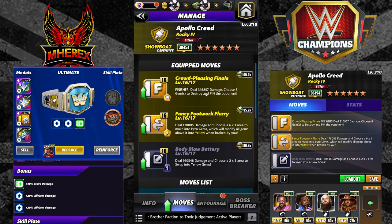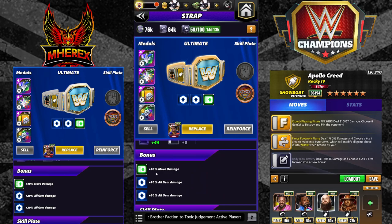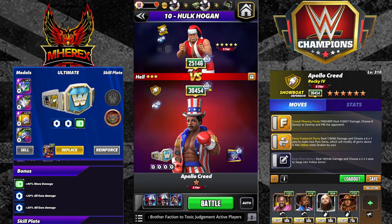I just have a maxed-out but regular Furies on here, and it's a move damage trap, so we're only sitting at 70% gem damage on this. You'll be able to get a much better one. Entourage is set up for a very specific reason.